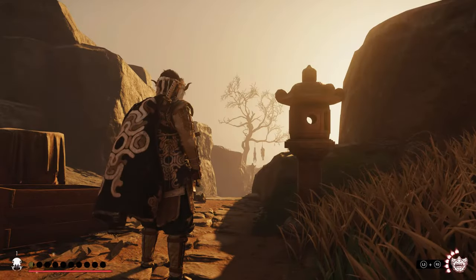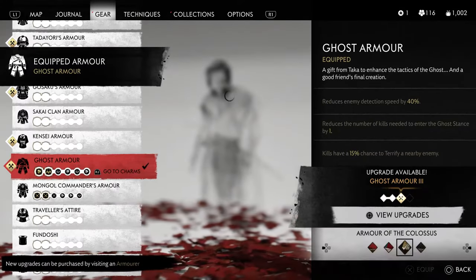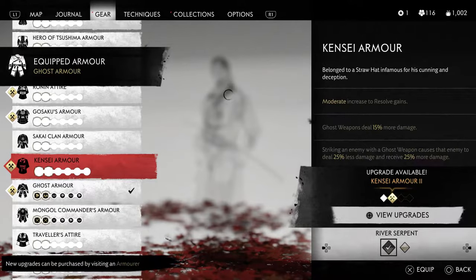After that, open your menu, go under the gear and outfits. For this one we need to equip Kensei armor.